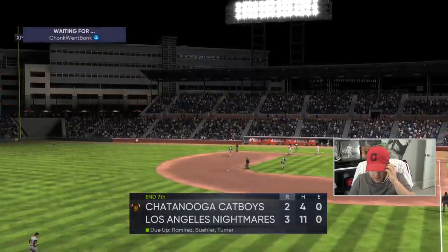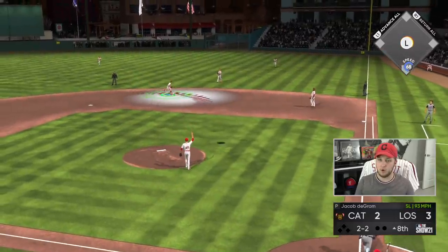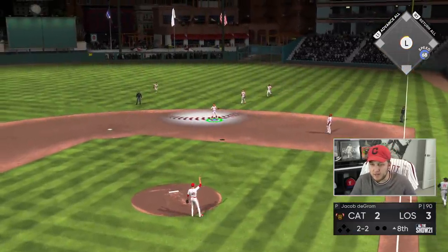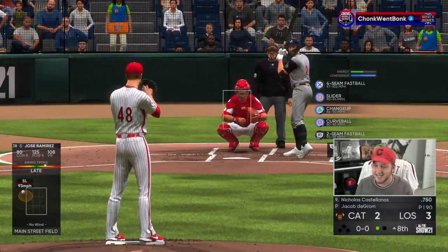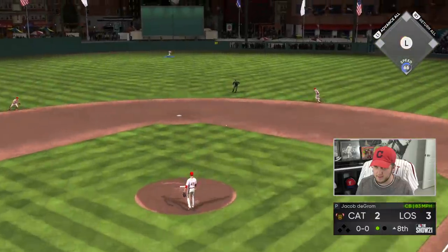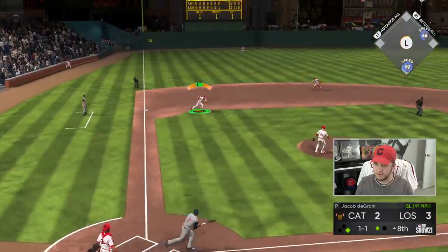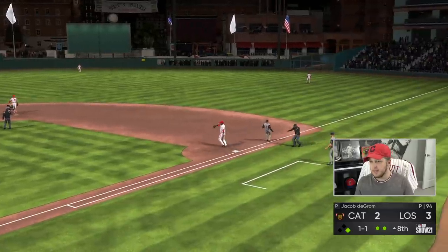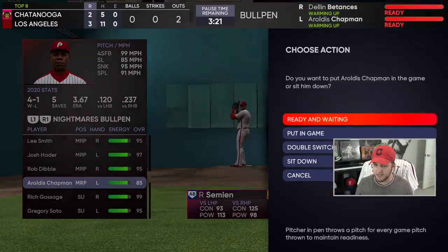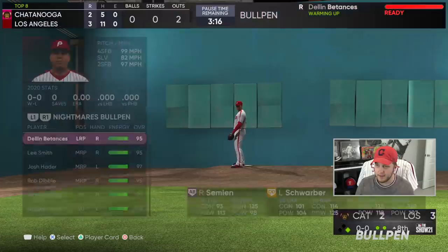He got me. We are going to the top of the eighth. Do I leave in Jacob deGrom? I feel like I should. Mike Schmidt gets another opportunity — I love seeing that diamond badge. He brings in Nick Castellanos. That's a really good hit — he can take the lead with one swing. Come on, double play. We almost turned it. Here's the deal — we're going to bring in Aroldis Chapman because he's got Schwarby and Simeon coming up.